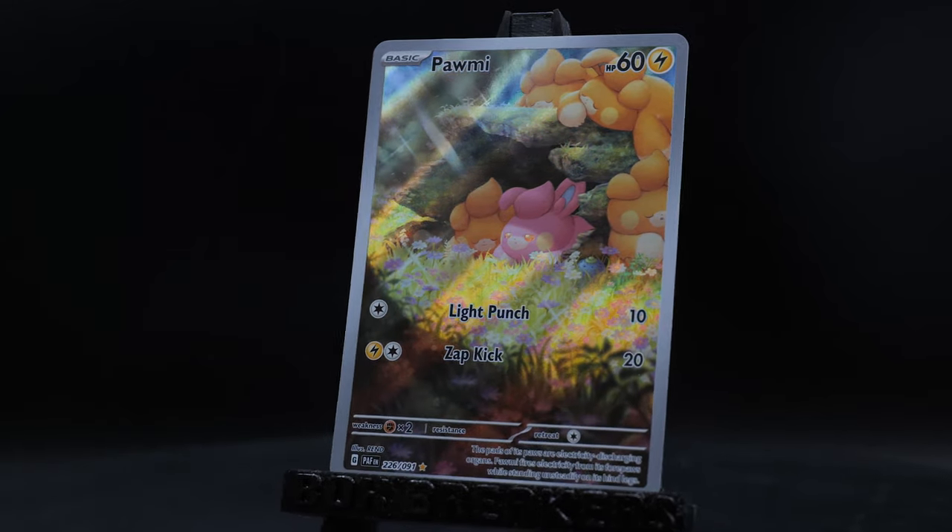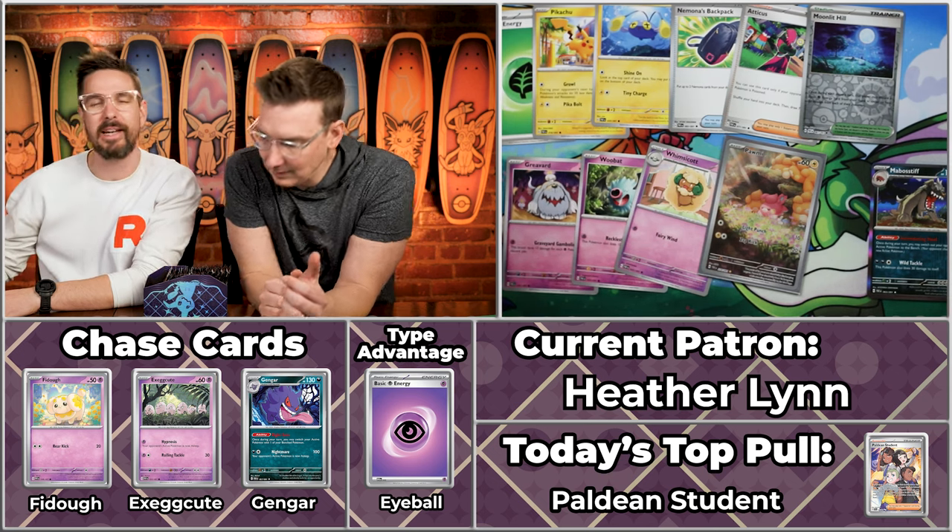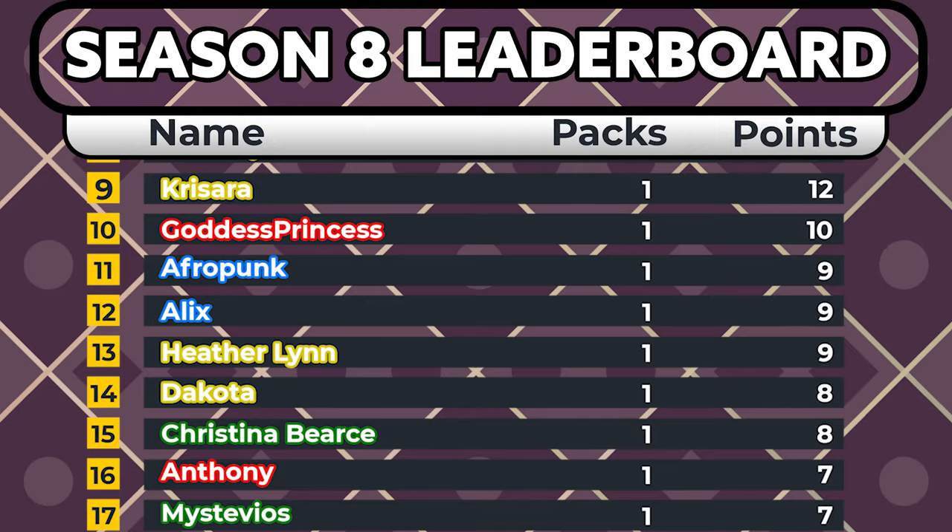Next up we have Heather Lynn — we're Electric! We got the Grass Energy off the front, the Pikachu, the Grivar will score, the Woobat will score, the Whimsicott will score, and the Palmy. The illustration rares, normally a guaranteed way to get value, are being outshined by the shinies inside of this set. This comes in at 71 cents, so five points off that pack. The eyeball energy is already adding points to different people's totals.